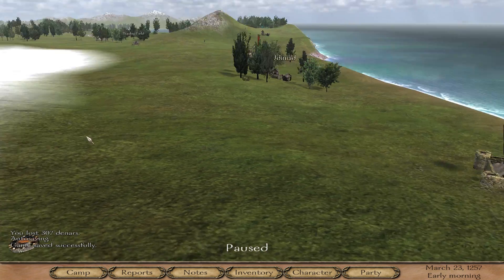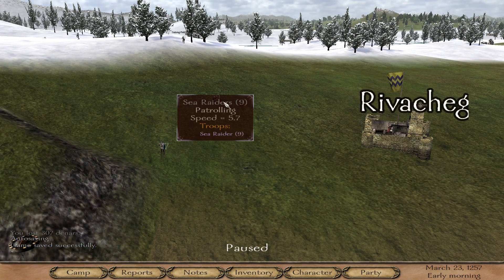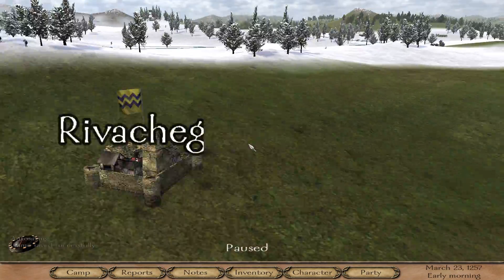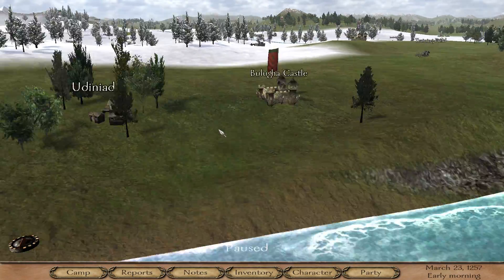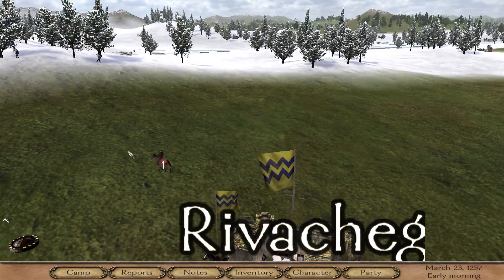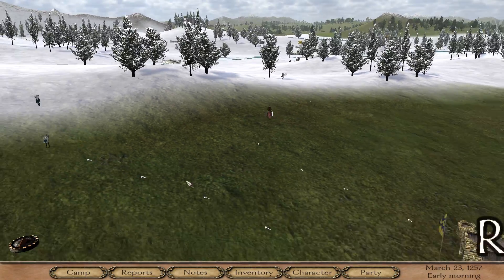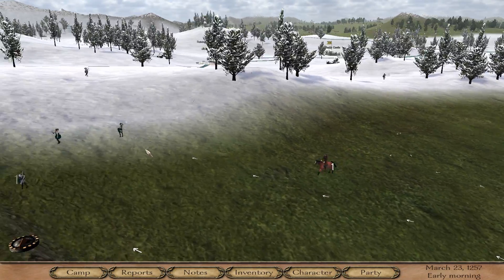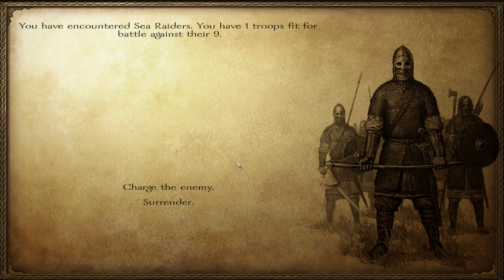Let's do a ctrl+T to find some Sea Raiders. As you can see there's a nine-pack and a seventeen-pack — both would be acceptable to start with. We want to engage the least number possible, so we're going after this nine-pack. I want them to come after me. Okay, it's only nine — otherwise I'd have been boned.